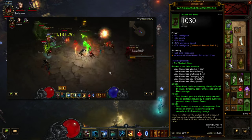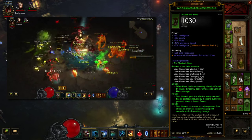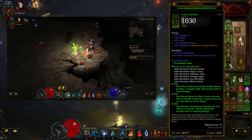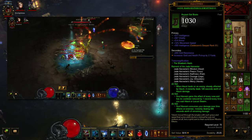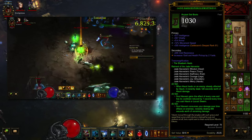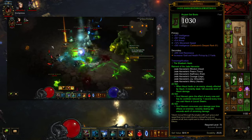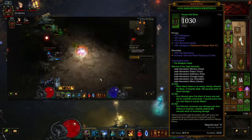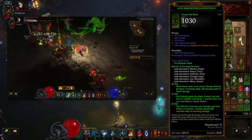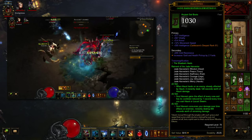The fourth set bonus is Soul Harvest gains the effect of every rune and has its cooldown reduced by one second every time you cast Haunt or Locust Swarm. The sixth set reads: Soul Harvest consumes your damage over time effects on enemies, instantly dealing 300 seconds worth of remaining damage. Creeping Death has had its duration increased to 3600 seconds, so that's 300 seconds of Creeping Death each time you Soul Harvest.